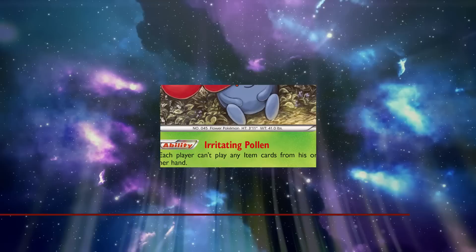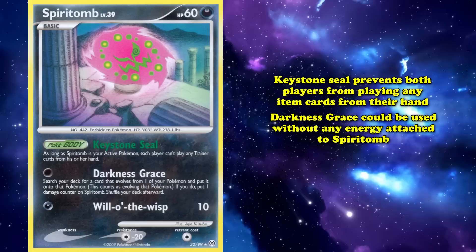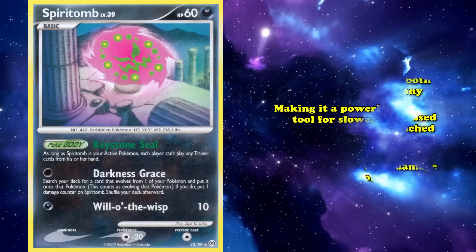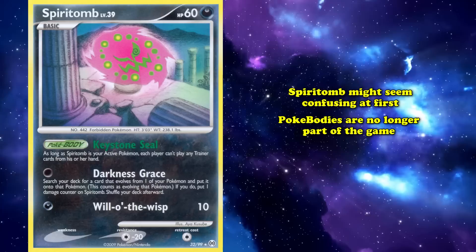At number 4, we have Spiritomb from Platinum Arceus. Its Keystone Seal Pokebody prevents both players from playing any item cards from their hand. This in combination with its Darkness Grace attack — that could be used without any energy attached to Spiritomb to evolve one of your Bench Pokemon at the cost of putting one damage counter on it — made it a powerful setup tool for slower decks by slowing down your opponent and giving you access to your Evolution Pokemon. Compared to card design nowadays, Spiritomb might be confusing at first because Pokebodies are no longer part of the game, but have simply become abilities since then.